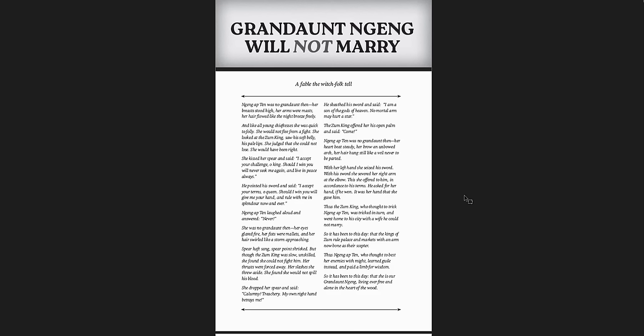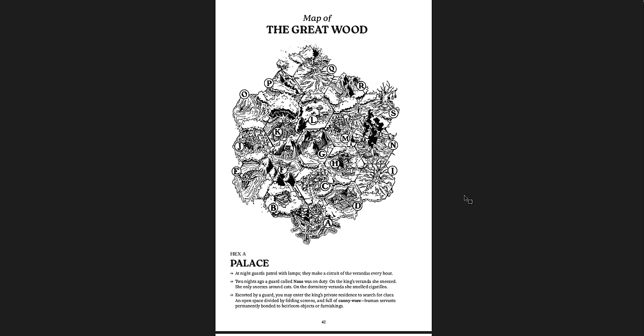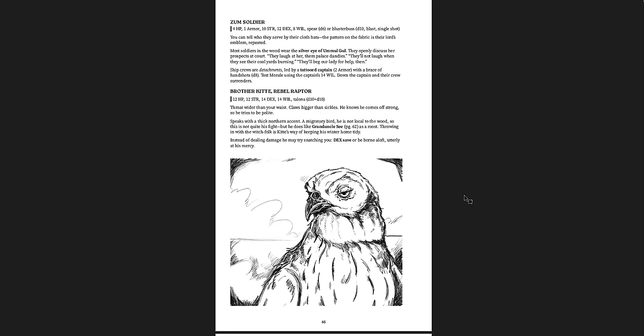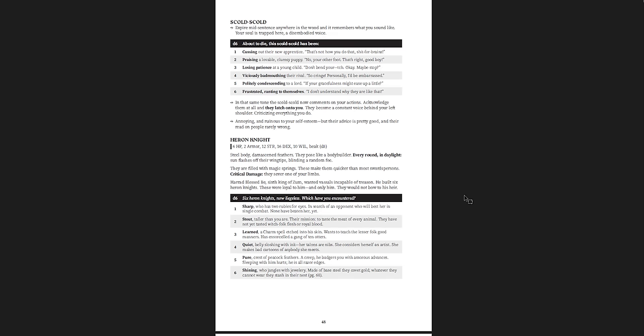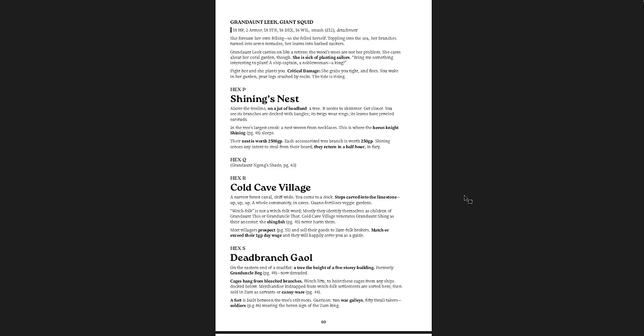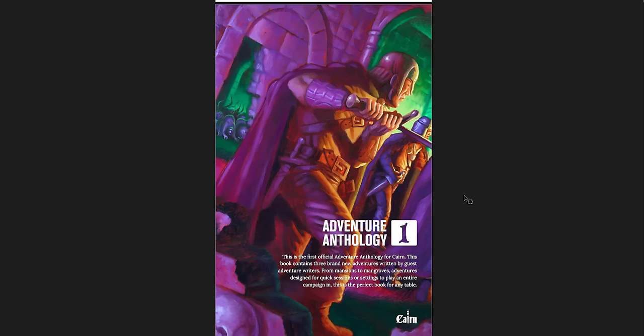And then Tide Returning — you get a hex crawl there. Map of the Great Wood — it's a little hard to see what's going on, but once you read through you'll get a description of each of the hexes. Some features on the map are clear, but others are a little muddy and messy. Great Brother Kite, Rebel Raptor — great piece of art for that one. You get descriptions of each of the places. It's the first official adventure anthology for Cairn number one, so hopefully there'll be more.